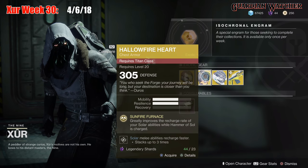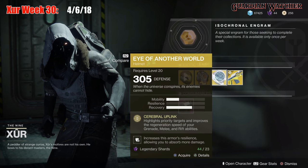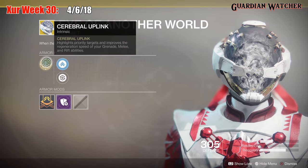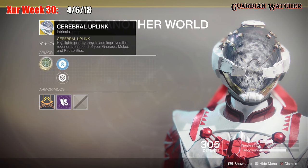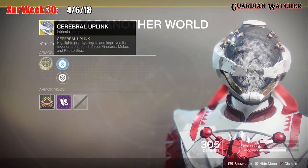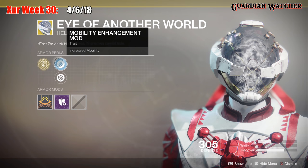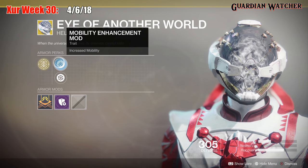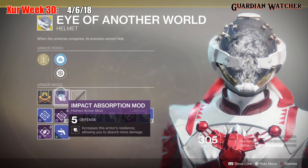Next exotic we're going to go over is the Eye of Another World for the Warlock class, and this comes with 1 mobility and 2 recovery. The intrinsic perk is Cerebral Uplink, which highlights priority targets and improves the regeneration speed of your grenade, melee, and rift abilities. Secondary perks include Mobility Enhancement Mod, Restorative Mod, and Impact Absorption Mod.